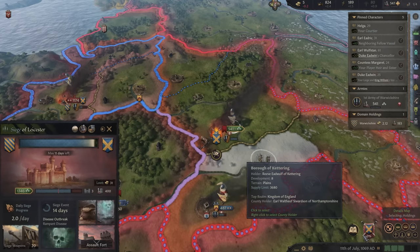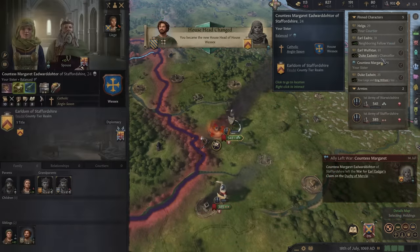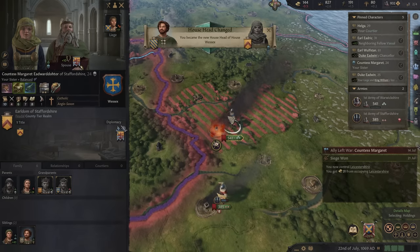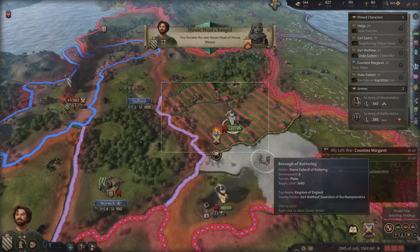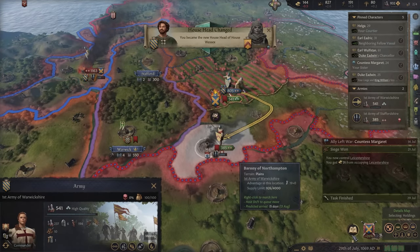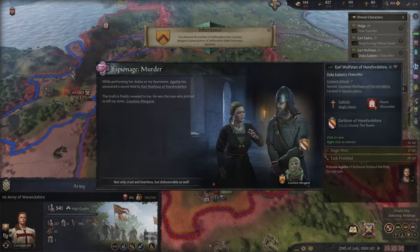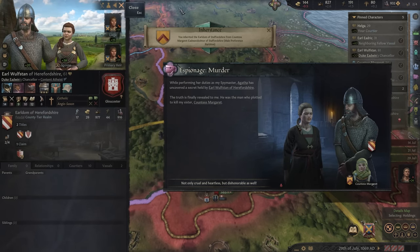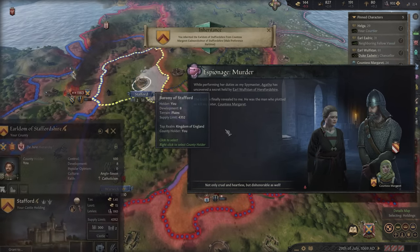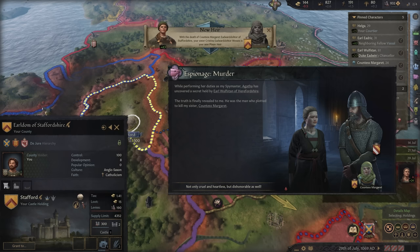We're about to win our war — only just over a week to go. Wait — Margaret was killed. She was only 24. I'm now the new head of our house. We gained 31 gold. Let's come over here and help out our allies. Look at who did it — Wolfston, the Chancellor of Edwin. I'm going to get him. We did gain Stafford — that means we're going to be able to make more money.